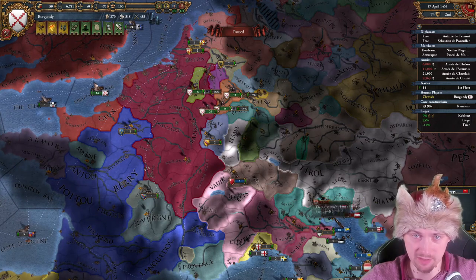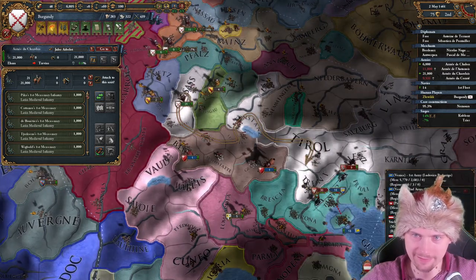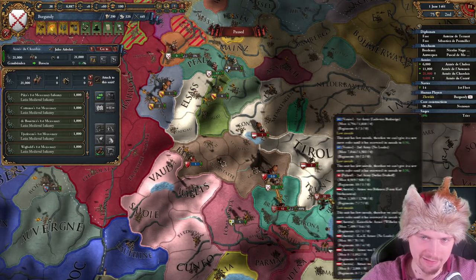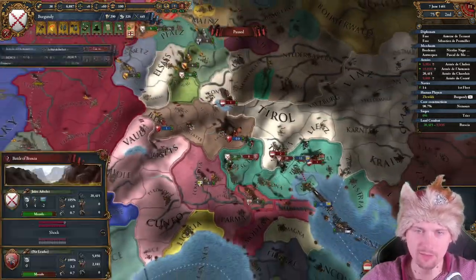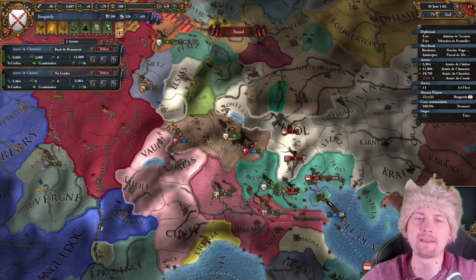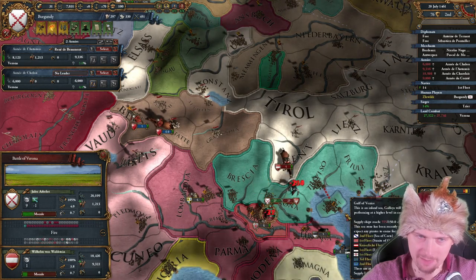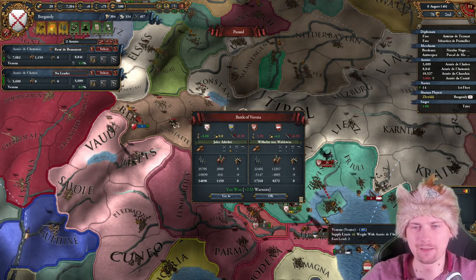They have fewer troops in theory but I need to help Venice quickly otherwise they'll be screwed. Why don't I send this 20k to help? Don't die, Venice! They're dying hard. I can't even watch this battle — I can't watch battles I'm not in. I was about to save Venice from being wiped — too late. Let's not be too late with the battle in Verona because it might be the decisive battle of this war. We're winning against both Austrian and Polish troops. Our losses look bad but they lost similar cavalry numbers — so it's even Steven.